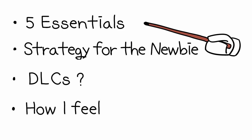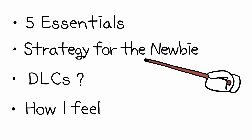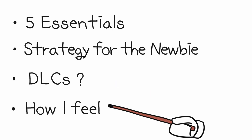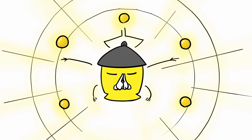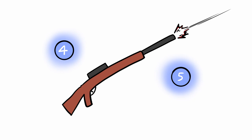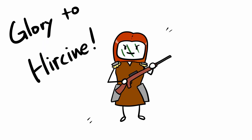I'm going to first explain the five essential mechanisms and then illustrate a strategy for the new player, followed by a guide on what DLC to buy, and share my feelings about the game at the end. So let's start with the five essential mechanisms. Three of them are about need zones and two of them are about the actual shooting. And here's our good friend Ayla the Huntress to illustrate what we learn.